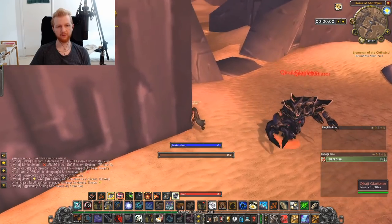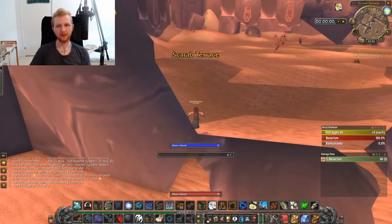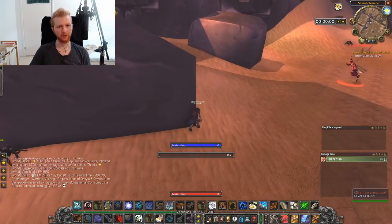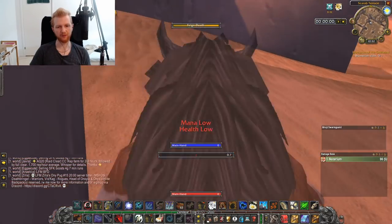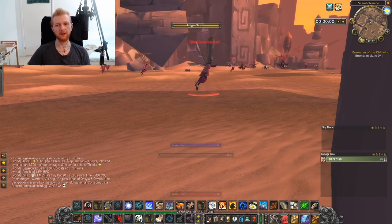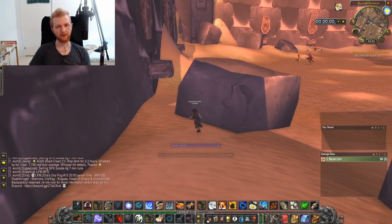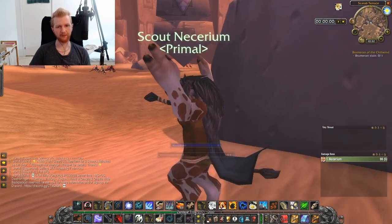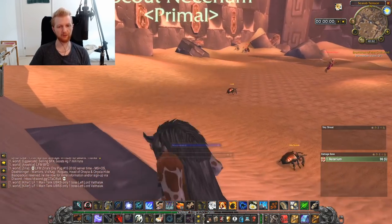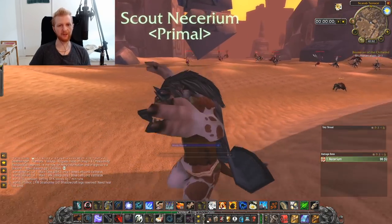These guys hit very hard and they have some sort of AoE cleave they do randomly, so make sure to keep your distance as much as possible. In this room watch out for the swarm guards — they move very fast and chaotically, often doing 90 or even 180 degree turns, so they're unpredictable. As for the stingers and wasps, they're pretty easy: they fly around slower than you run and do soft turns so you can predict them way easier.